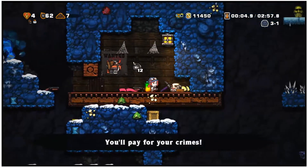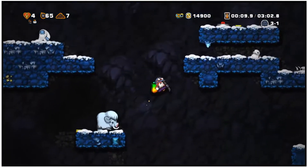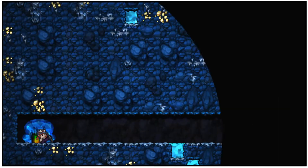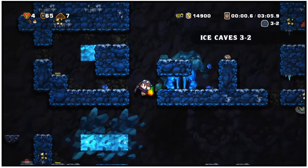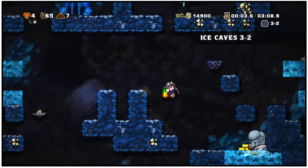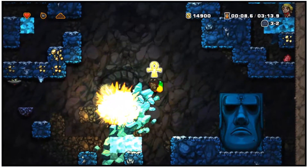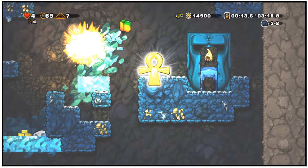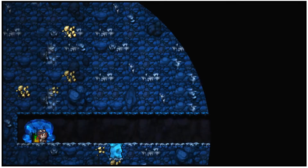After what seems like months living underground, today we will finally see a wild Tango poke his head above ground. Now, according to tradition, if Tango sees his shadow he will be scared and be forced to work on Decked Out for another six weeks. However, if he sees no shadow, this means Decked Out is complete and he is ready to leave his hole. Let's spy on our little friend and see what happens.